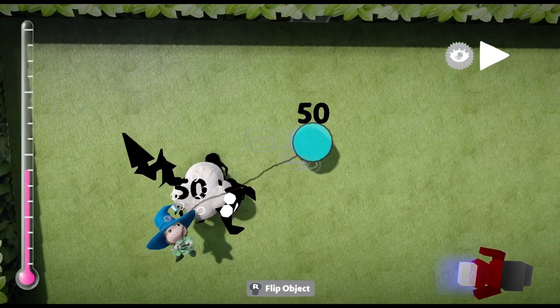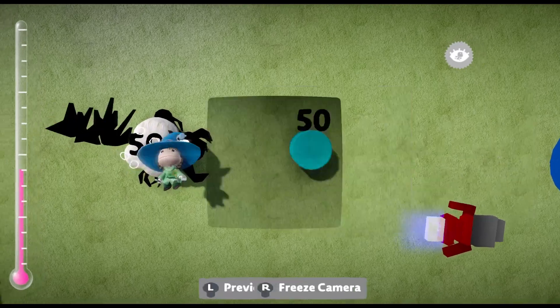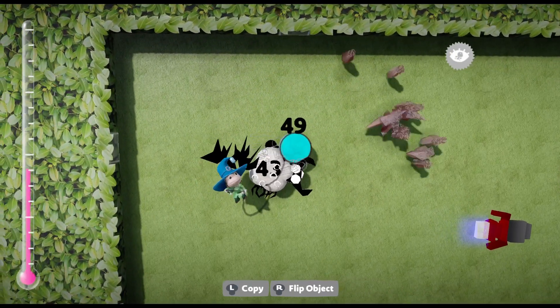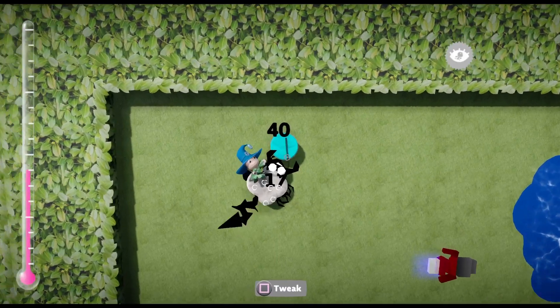So normal sheep, when they get hurt, they will run away. But when these infected sheep get attacked, they have this vicious charge attack. And they also give off poison damage.